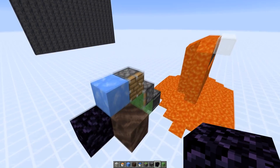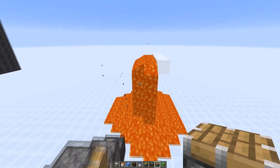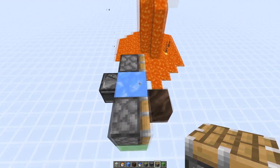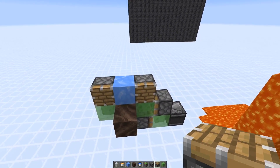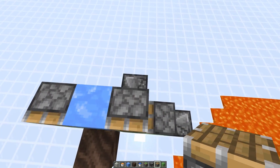But we actually have a problem. This piston here on the way back would punch out the lava right before we could generate the basalt. So we would either need to get rid of the piston somehow, place it somewhere else, or not power it with the observer.